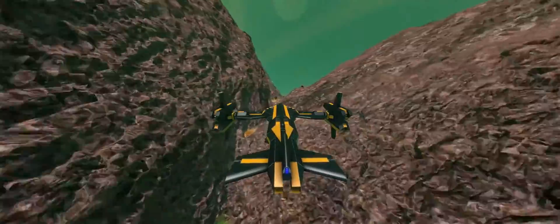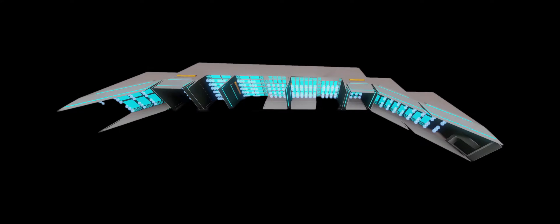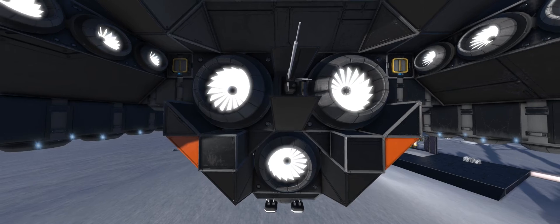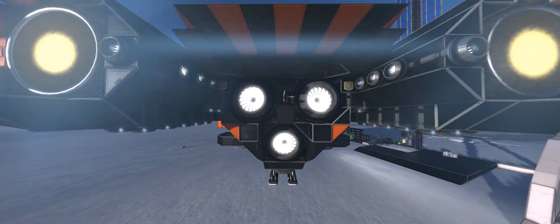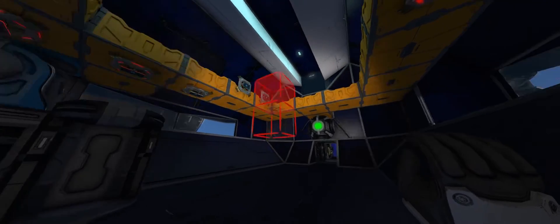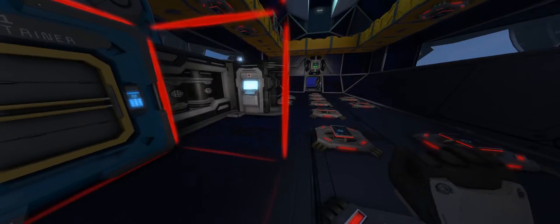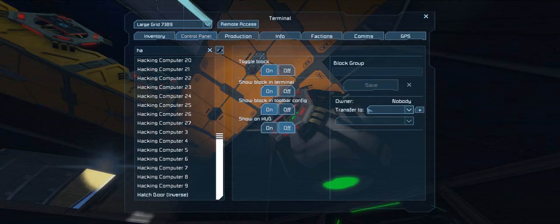Now let's move to our second category: overpowered and unbalanced mods. We only have four mods in this list. One: automated beam drill. Two: S-modular thrusters. Three: helicarrier thrusters. These three are overpowered but not ridiculously so. If I had to choose one, I'd probably pick helicarrier thrusters — it might come in handy if you want to build a mobile base. For the fourth one, we have hacking computers. This one is amazing but kind of game-breaking — if you find a way to sneak up to pirate ships or stations, you can place hacking computers on them and start claiming their stuff. Use it if you want; it surely adds some really cool gameplay elements.